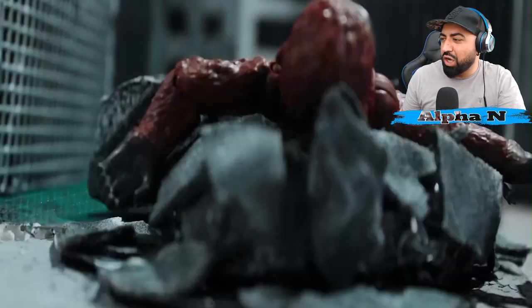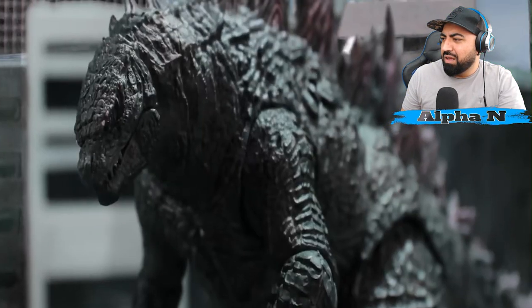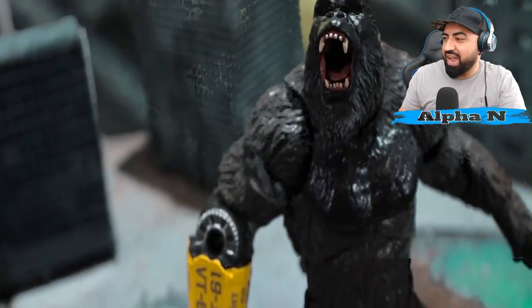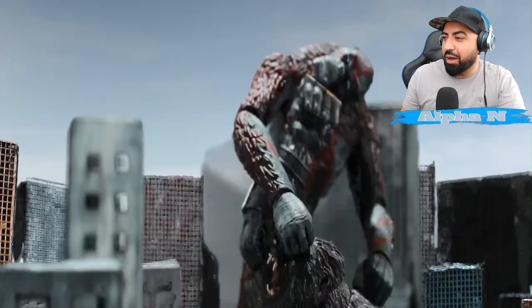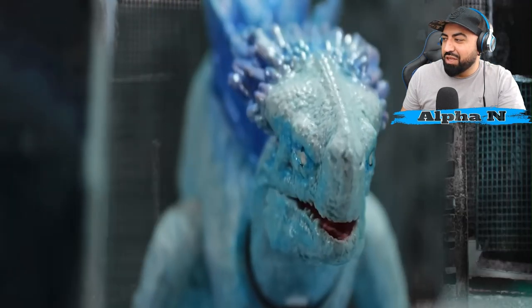Leave the little one alone, you evil man! That's it — Kong does what he does best: fist fight, knock-out punches. Now they just start playing with Skar King, tossing him to each other.